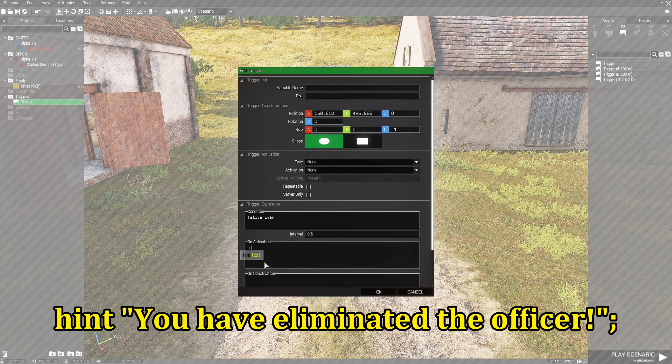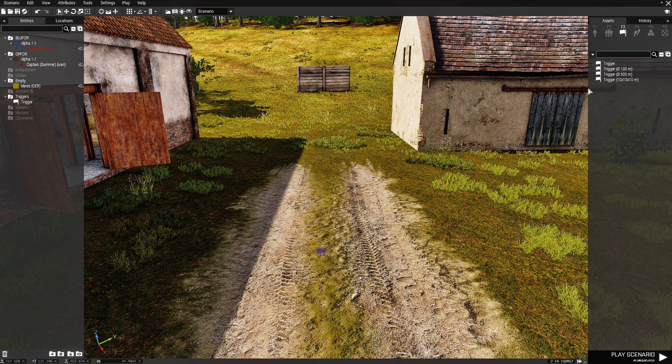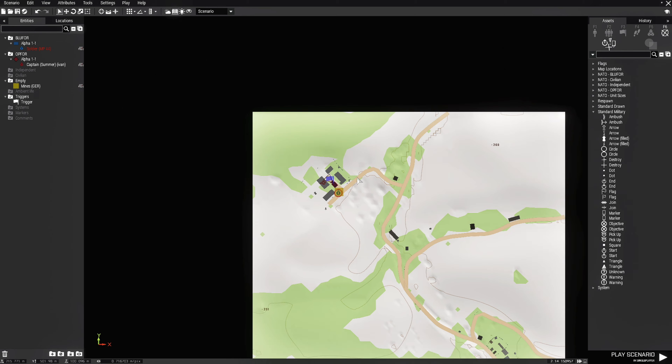Then in the On Activation box we're going to put: hint space quote 'You have eliminated the officer!' end quote, then semicolon. And that's all we need to do for that trigger for now.